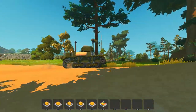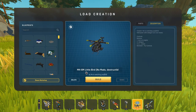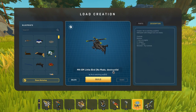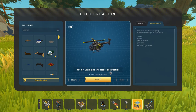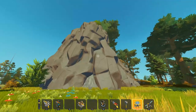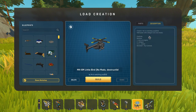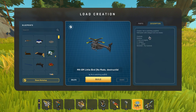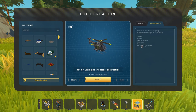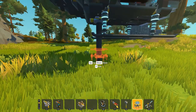Next up we've got the MH-6M Little Bird with no mods and it is destructible. This was created by 'he is watching you.' As a helicopter, I should check out the controls: one turns on the engine, two is the minigun, three and four is rotate, and WASD is the flight controls.